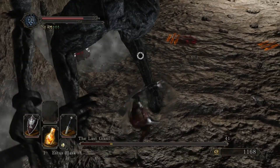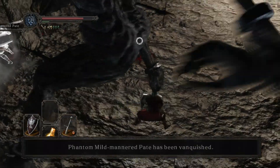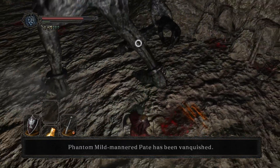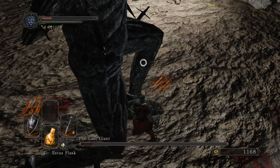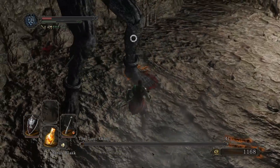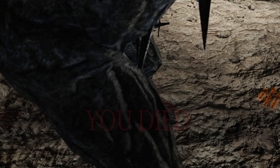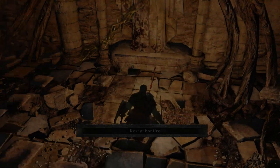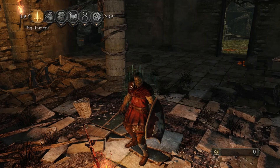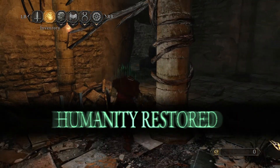I want to try and get Pate to survive this time. Bad times - but at least it gives me another chance to try and keep Pate alive. If you manage to keep him alive during this fight, you do get the opportunity for some extra stuff a bit later in the game. So I suppose it's almost a saving grace. I'll use that as an excuse. We'll go back and try that again.